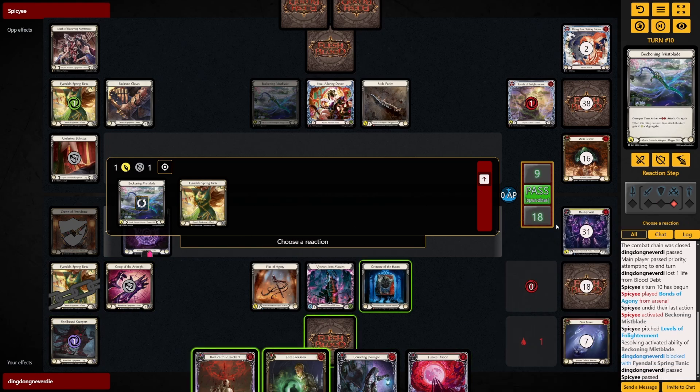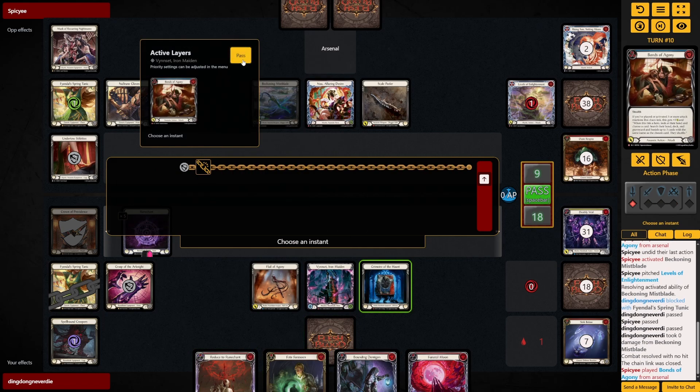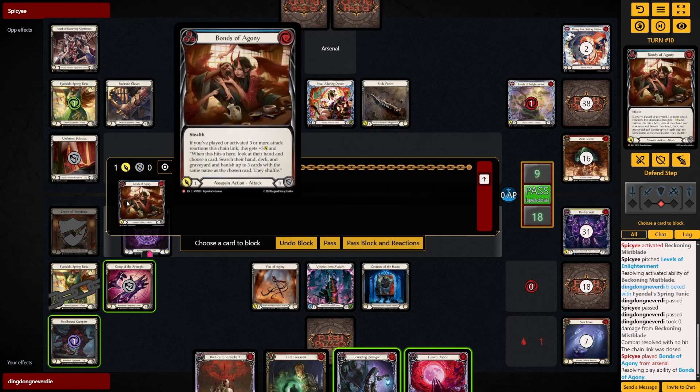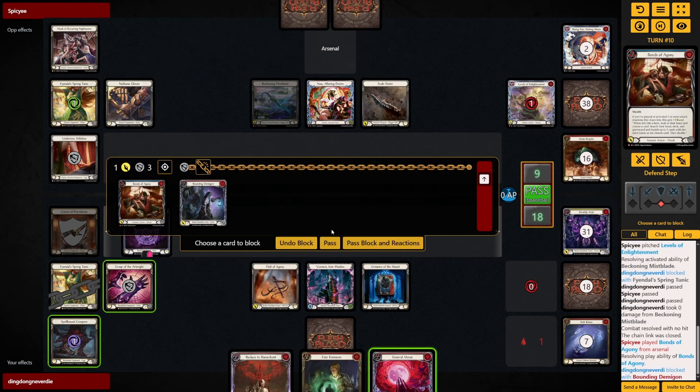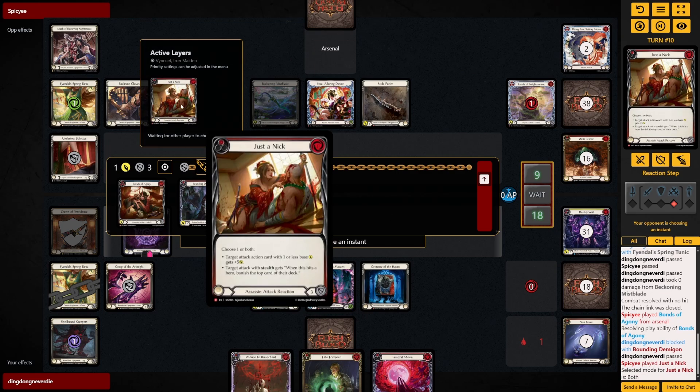Bonds of Agony — yeah we're not gonna give that plus one. No, I still need my — wait wait — yeah let's throw this in front of the Bonds of Agony. Then if anything we just play all the D-reacts in our hand. This gets banished — so be it.